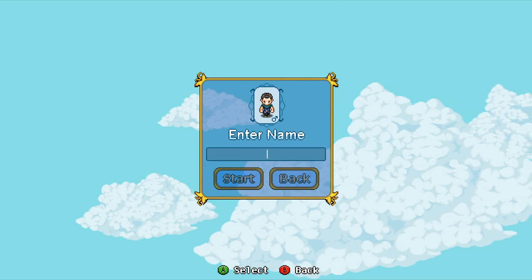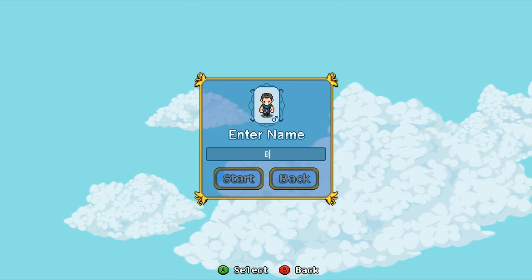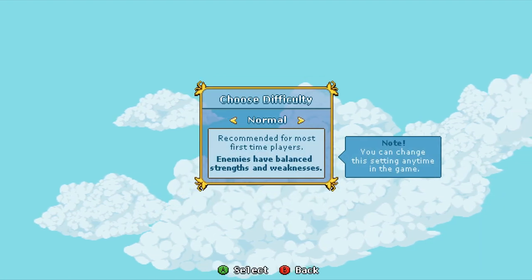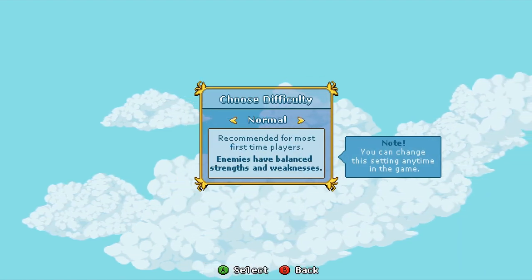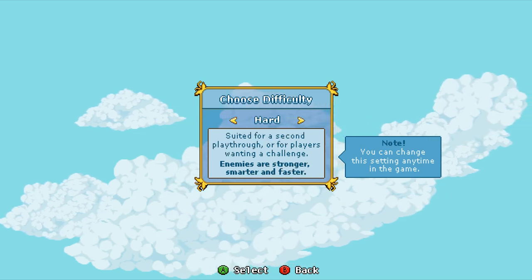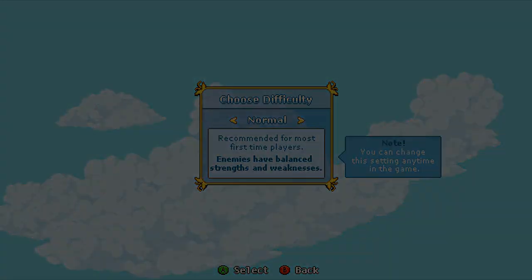Enter a name. I should probably use a keyboard instead of the controller. Of course, this is going to be Blitz — who is me. You guys know me. Alright, we're going to start it up. Brand new. Difficulty — Hard, Normal. Recommended for first-time players. Enemies have balanced strengths and weaknesses. Balance sounds good. We're going to go with balanced.